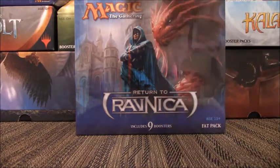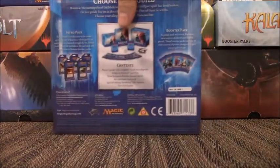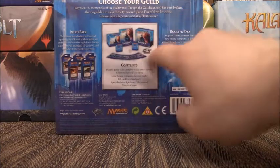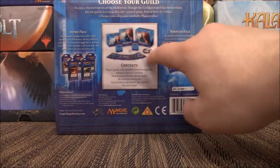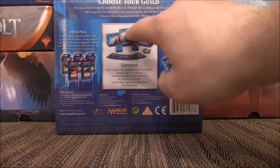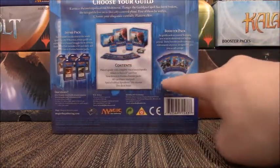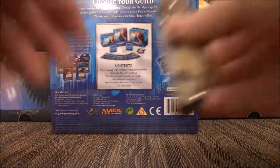In this Fat Pack you have 9 booster packs. On the back, as with most of them, it shows the 5 sets at the time that you could purchase. Here's all the contents. You get a land pack, a card list playbook, a couple deck boxes, and the 9 booster packs. This just shows all the artwork of the packs, which we will see once I get this open.